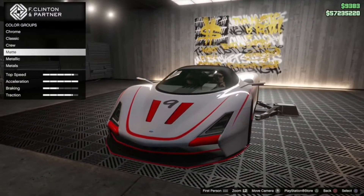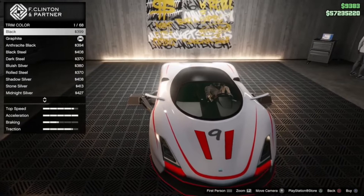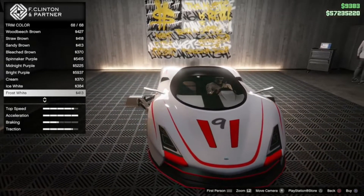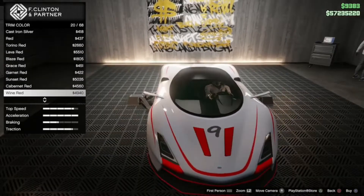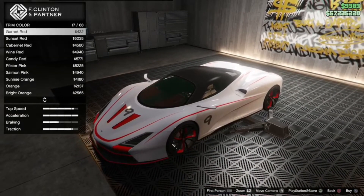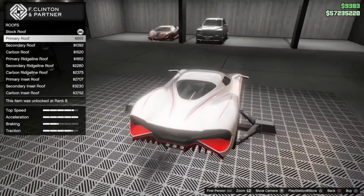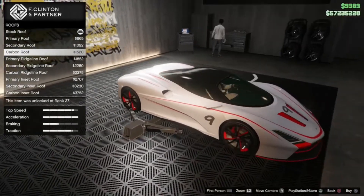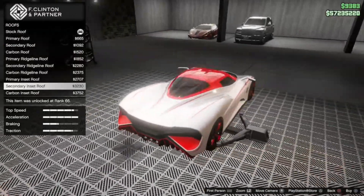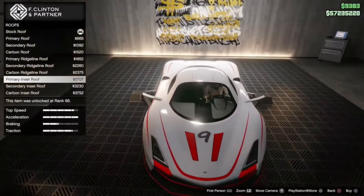I'm going to do it — just going with the crew color. For the trim, should I keep it black, do white, or red? I'll just keep it black for now — might change it later. Graphite's fine. Roof options: primary roof, secondary roof, Colbin, Vigilant roof. We have the Insults roof and Colbin — I do want to change it to primary Insults roof.